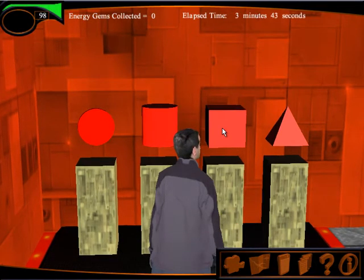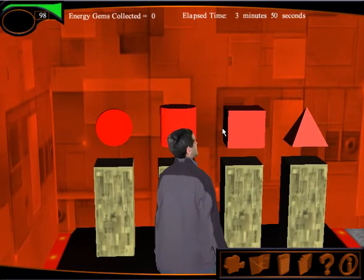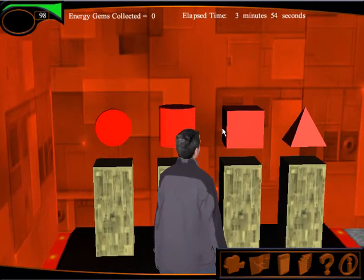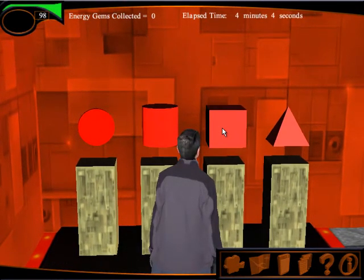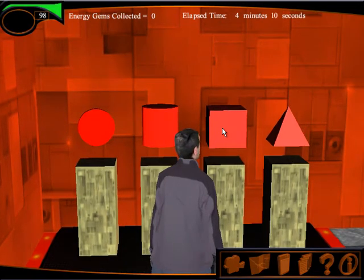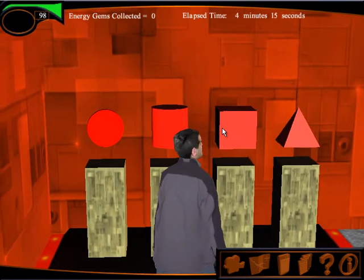Our best method of playing, if we don't know innately, is to calculate using our calculator and determine the surface area of these shapes. For the purpose of this demo, we're going to know that the sequence we want to use is: square base pyramid first, then the cube, then the cylinder, then the sphere. They happen to be in reverse order from right to left as we're looking at them on the screen.